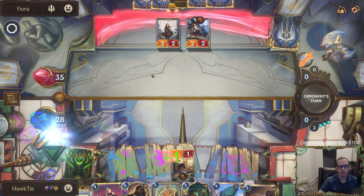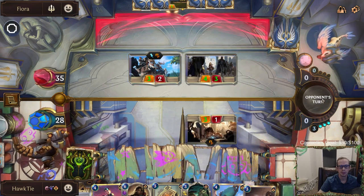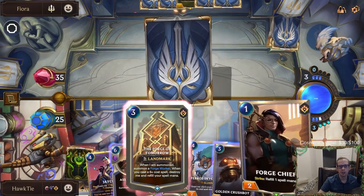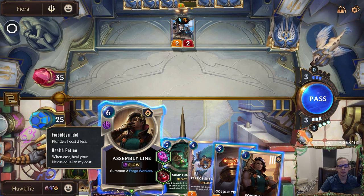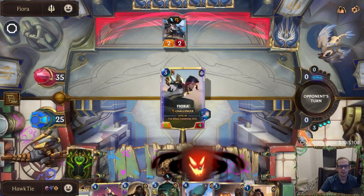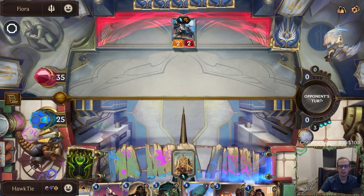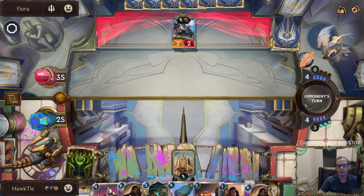Send back the Sump Fumes because that just starts in our hand anyway. Keep the others — Eager Apprentice adds mana, Forge Tomorrow does its thing, yes, Assembly Line heals our nexus six. Their Fioras have Phage so they're already 5-4s to begin with. Down to 25. The question is whether to play Forge It Tomorrow first or just slam Assembly Line — I think we can Forge It Tomorrow. Strength in grey, beauty in the blade. They just have more Fioras in hand — probably right, it's a Fiora deck.